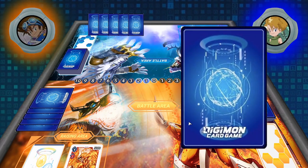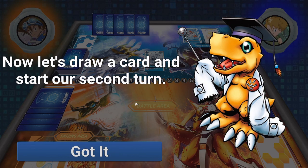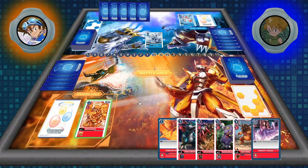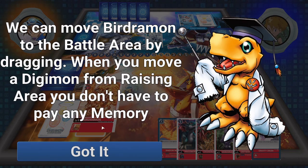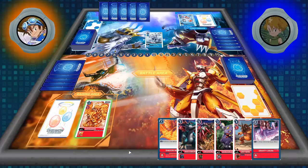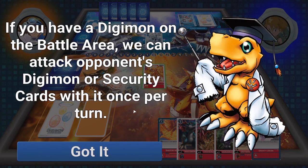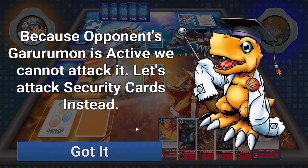The opponent is going to hatch, digivolve, and then just play out Garurumon. Digimon that are played cannot attack the same turn they are played. Because he played out Garurumon, the memory gauge goes to our turn and then we draw a card. Now, instead of hatching — because we already have a Digimon in the raising area — we can move our raised Digimon out into the battle area. When you move a card into the battle area, it can attack right away.